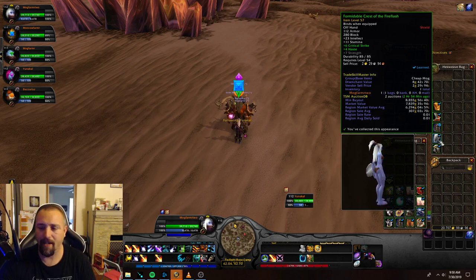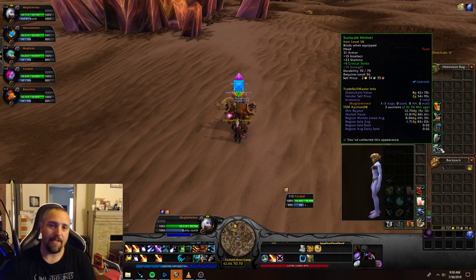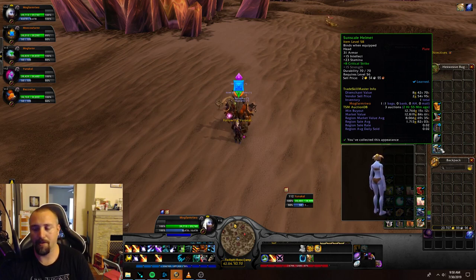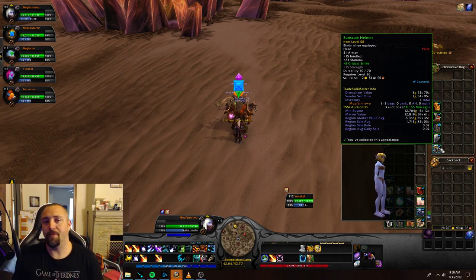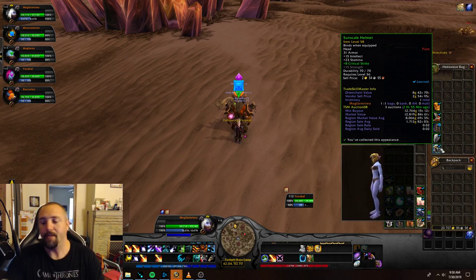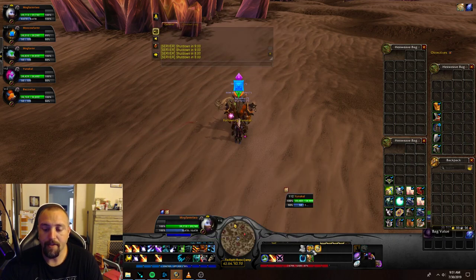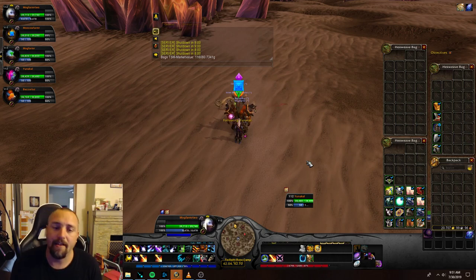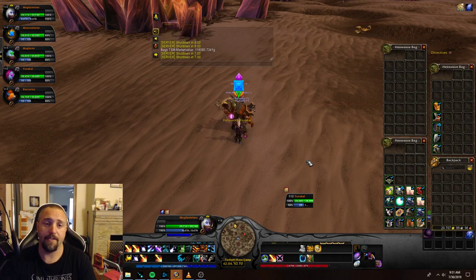We also got Ironhide Greaves at 16k my realm, 8k region. A Lofty Helm at 19k my realm, 12k region. A shield for almost 9k my realm, 6k region. And a Sunscale Helm at almost 13k my realm, 8k region. I've definitely done better — I've gotten like two Blades of Hanna, Glorious Legs, Jade Legs, and even Tibu's Blazing Longsword before. Using our macro to check total value, for the one-hour farm our main toon came out to 116,080 gold.